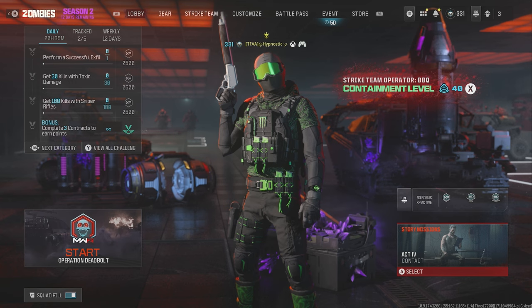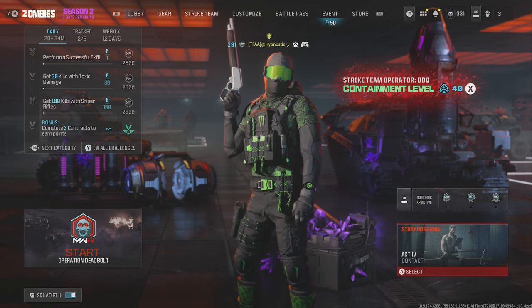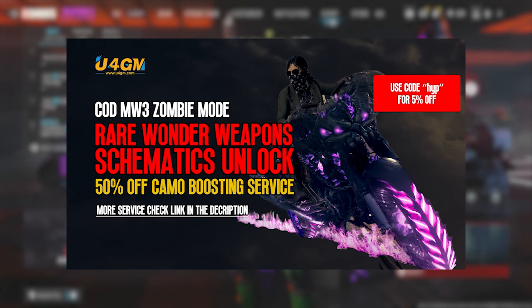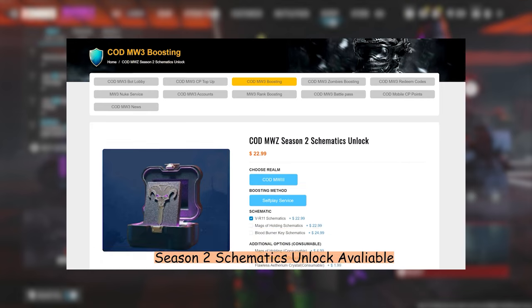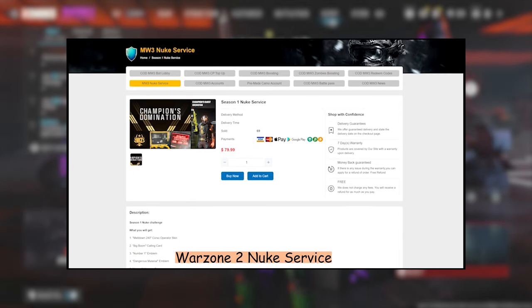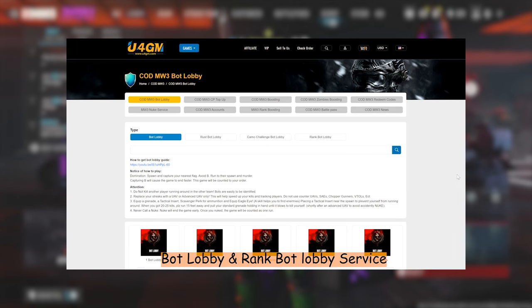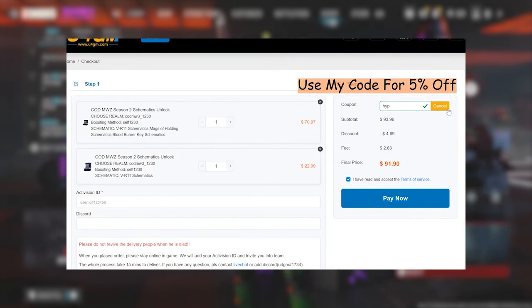Before I get into the build I'm using for the Lockwood MK2, I just want to take a moment to thank U4GM for sponsoring this video. U4GM is a safe, trusted, and reliable Call of Duty service provider and they'll help you unlock all the rare schematics in zombies, all the camos, and they offer a lot of other services. Click the link in the description below and use my code HIP for an extra 5% off.